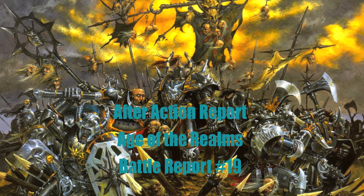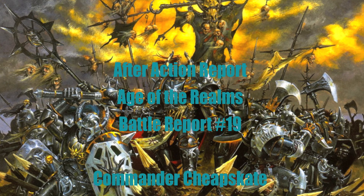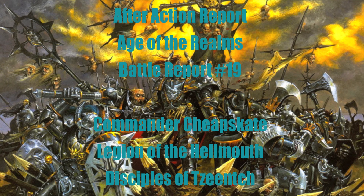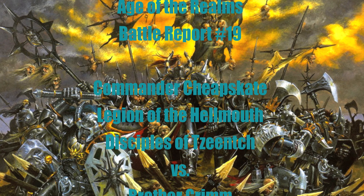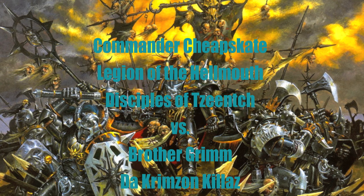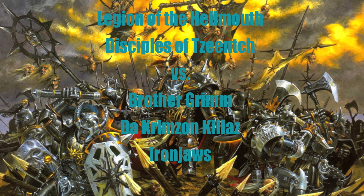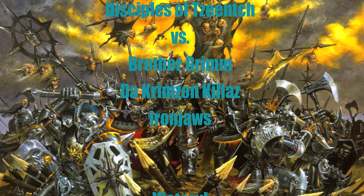Now it's time for the after-action report — what went well, what went poorly, and what we can learn for next time. This was Battle Report 19, a 1,000-point battle: my Legion of the Hellmouth Disciples of Sneetch versus Brother Grimm's Crimson Killers of the Iron Jaws, ending in a victory for me. In my opinion, Brother Grimm's units were too big — he should have taken four units of 10 rather than a huge unit of 20. That unit of 20 caused a traffic jam and limited his maneuverability. Also, the Unending Legion command ability is incredibly powerful for my Chaos Army, giving me maneuverability to summon flank units and cover shortcomings in movement.